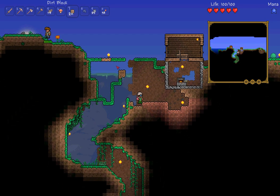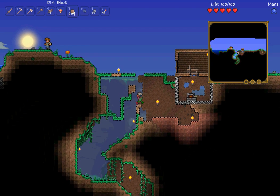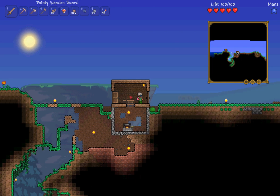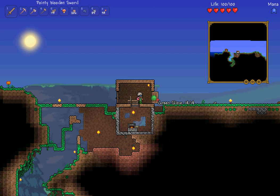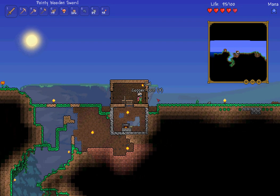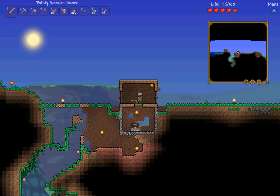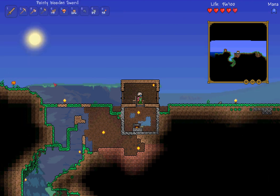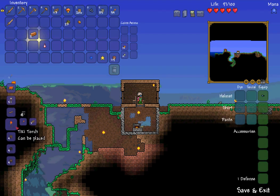I'm just going to get out of this hole — dirt is your friend, block the hole. We survived the first night and got ourselves a basement, furnace, and workbench. Now I'm going to explain NPCs. We need another room that's got a table and chairs — we'll build that above.